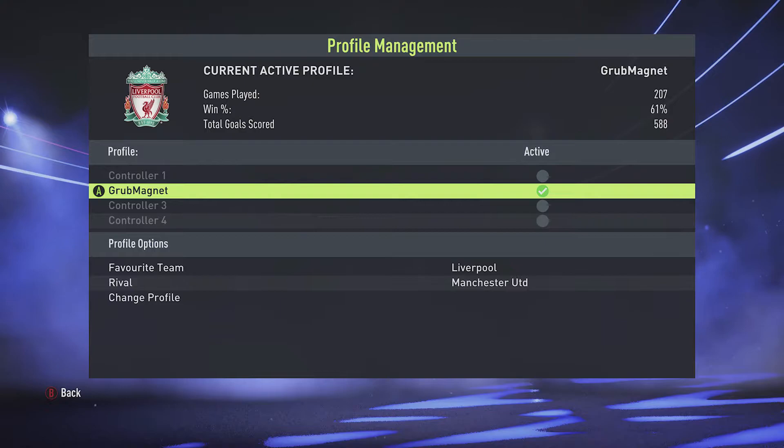You'll also see that it defaults the rival to the default one for that team and the typical rival is Manchester United. It's not really important for the skill games but just to point out that you'll see that will update as well.